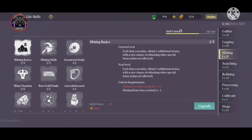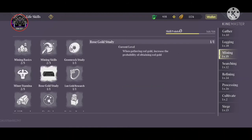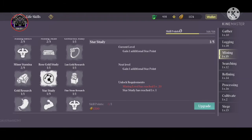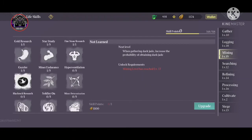Mining Skills helps reduce energy consumption. Green Rock Study is important for PLJ. Rose Gold and Lux Gold are different types of gold studies. There is also a stamina node that increases stamina, and Gold Research for getting secondary and tertiary resources. Star Study increases your star points. Finestone Research, Guzzler, and Minus Endurance node are important for HP increase. Hyperventilation increases your breath by 20.